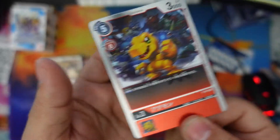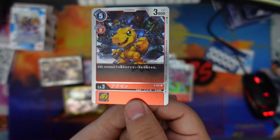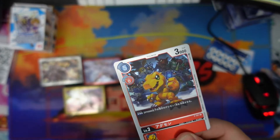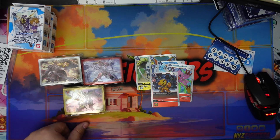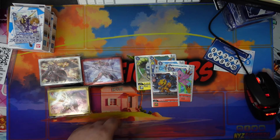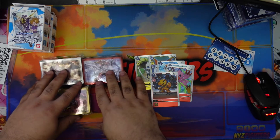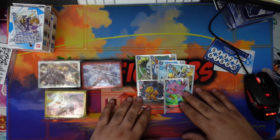And the last promo card we got is Agumon — when played, destroy one of your opponent's Digimon with 3000 DP or less. So anyway, I was playing a game real quick yesterday. Alright guys, let me know what you thought about this unboxing — a little sleeves unboxing with a couple of Japanese promos. Like, comment, subscribe, and we'll see you in the next one.